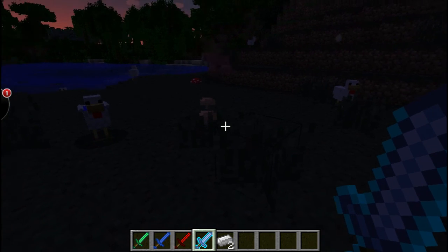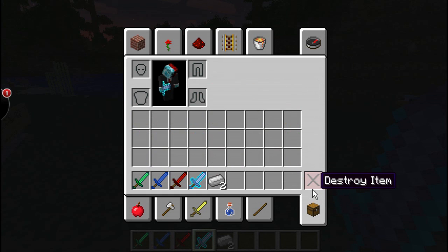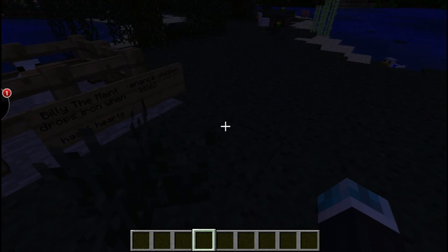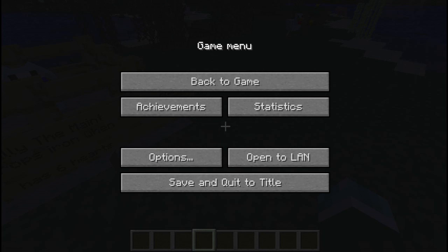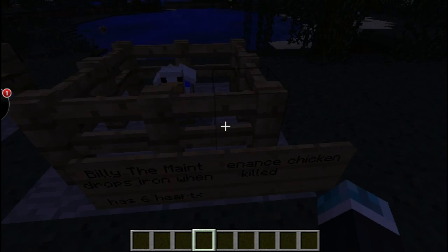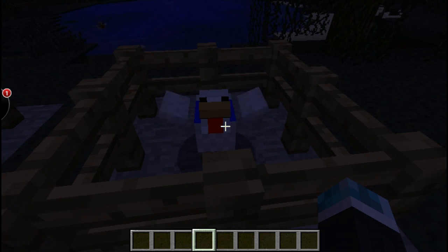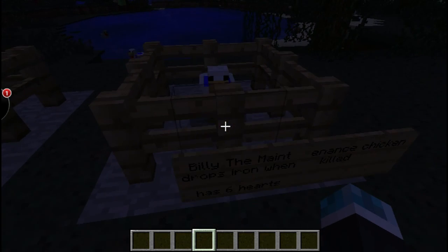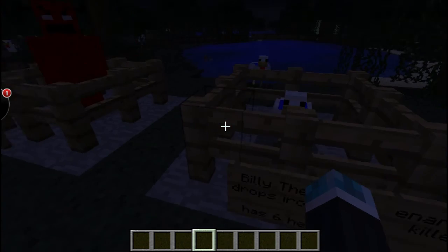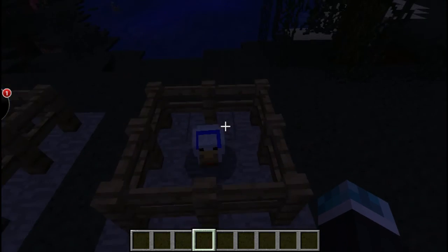Now we're going to get into the new mobs. As you saw, that chicken dropped iron, which is completely weird to you guys — but not weird to this mod. We're going to talk about Billy the Maintenance Chicken. It's actually an inside joke to the owner of this mod, so he doesn't expect us to understand. It drops iron when killed and has six hearts.